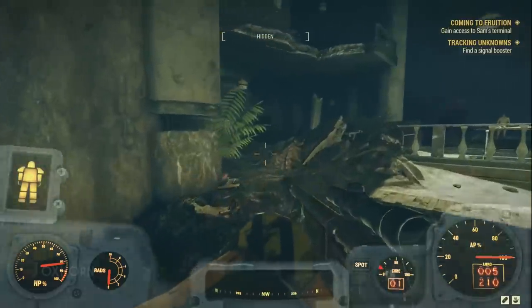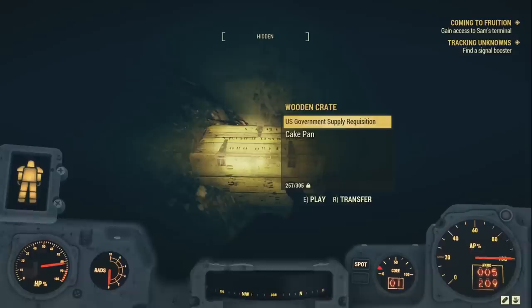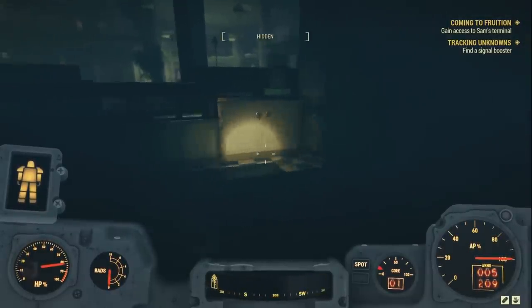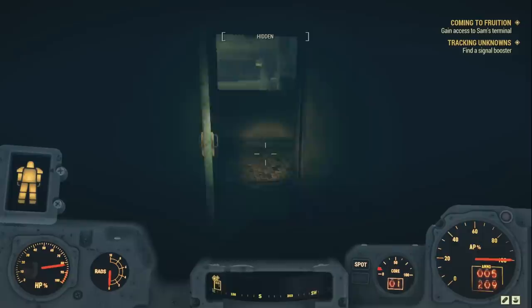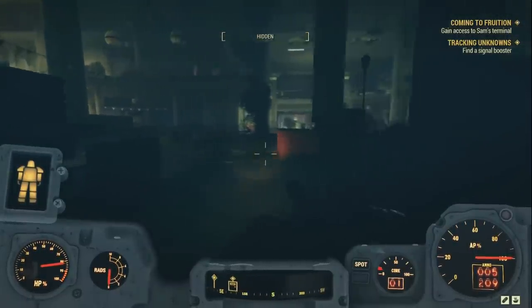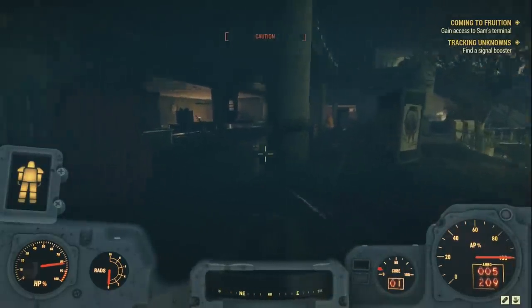We see a floor above us. And from here, the Scorched try to attack us. At the northern end, we find an employees-only door, which brings us into the kitchen of a restaurant. Here, we find scrap on the countertops and shelves, and one skill-level-zero locked toolbox on one of the counters. There's no other door out of here. So heading back out, we can turn east. We see that there were tables and seating just outside this restaurant. And moving past some ruined vending machines, we can take out some more Scorched.